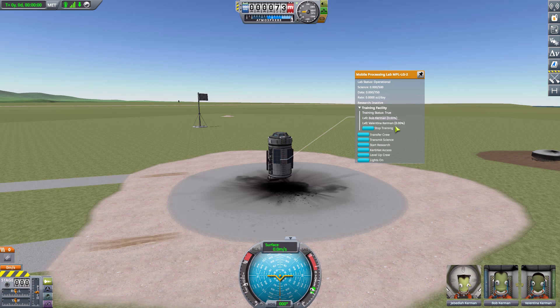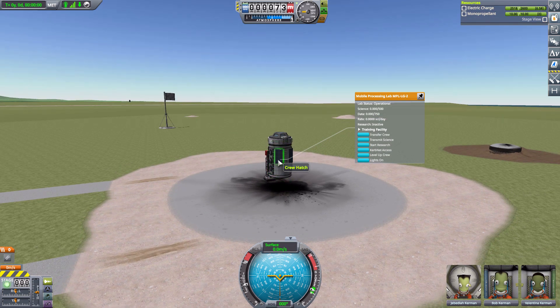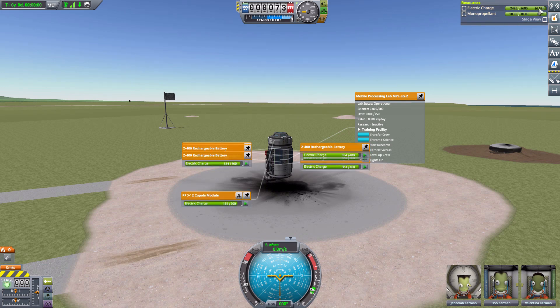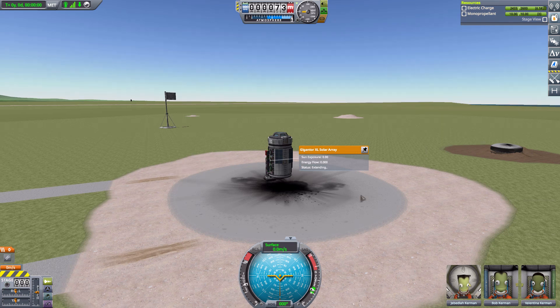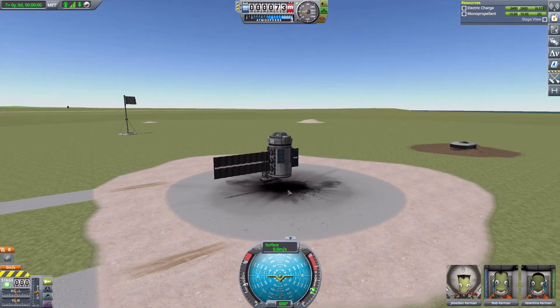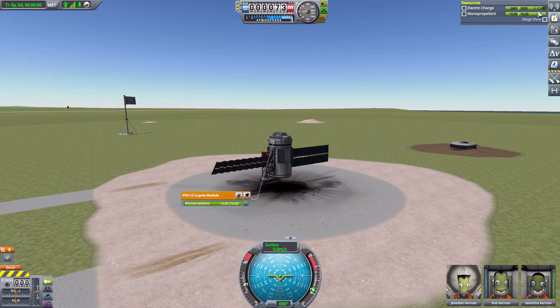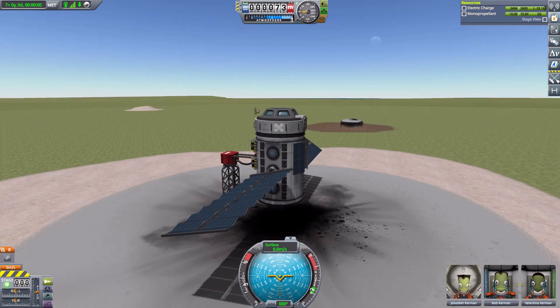The percentage their training has progressed is currently at zero. If we want to start training we just hit the Start Training button - there we go, they're going to start training. If we open up the resource panel we can see we are currently using power. We're not draining eight because there are solar panels providing some electricity, but we are still draining power. Unfurling both XL solar arrays is actually more than enough to keep them training and recharge the batteries.